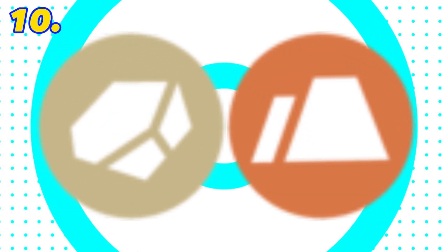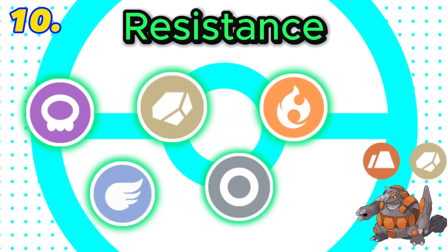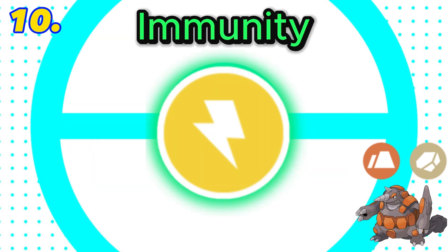In 10th is rock and ground. This combination is super effective against 8 types, with both rock and ground being super effective against fire. It would have 5 resistances including a double resistance to poison, but has as many as 6 weaknesses including a double weakness to grass and water. It does have the immunity to electric but a liability to flying. Final score: 2.